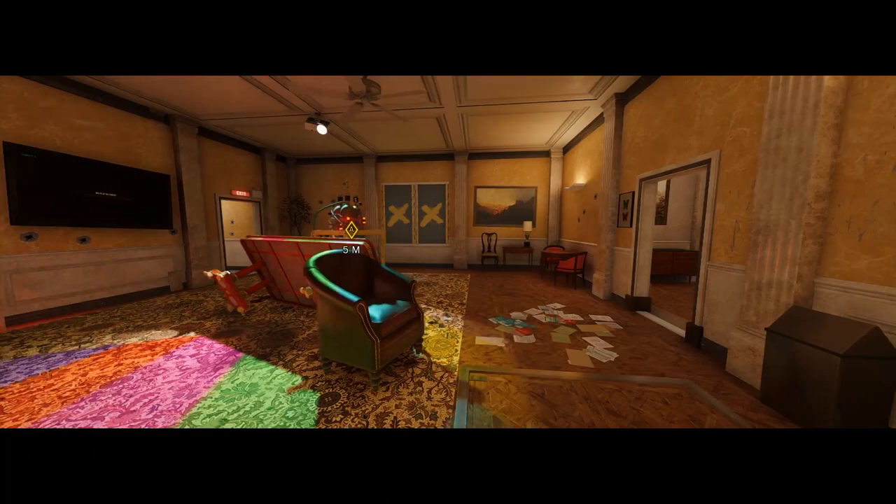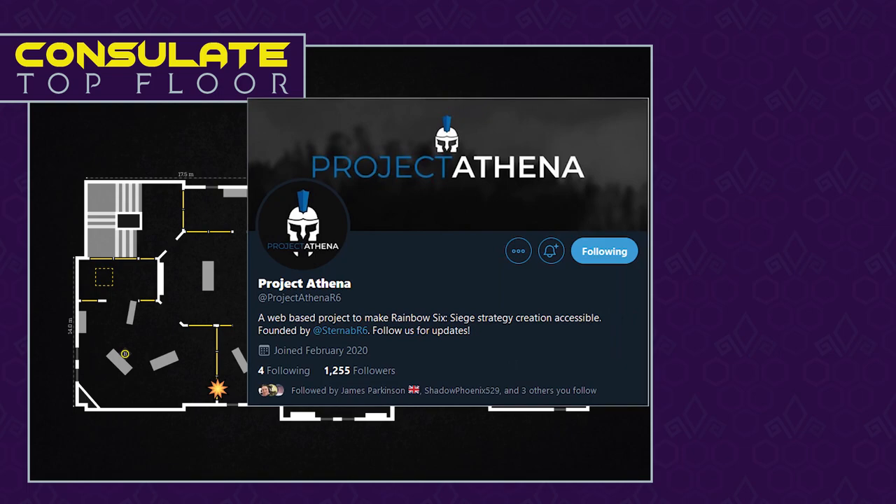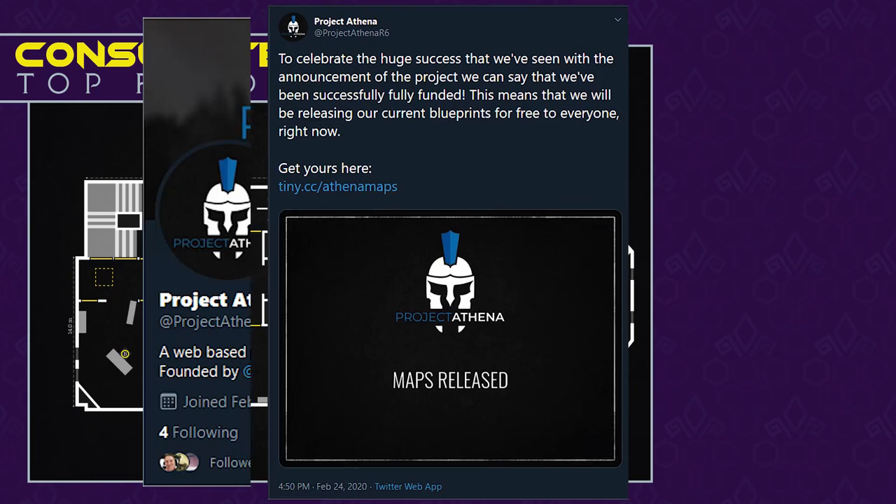So with that in mind, in this video we're going to be looking at attacking the meeting room site of the Consul Office meeting room defence on Consulate. I've also added a new element to my videos so that strategies are easier to share. Thanks to Project Athena, I can use the blueprints of maps to showcase the basics of what needs to be done to win the round. They recently released the blueprints to almost every Siege map for free on their Twitter account, so go check them out at Project Athena R6.